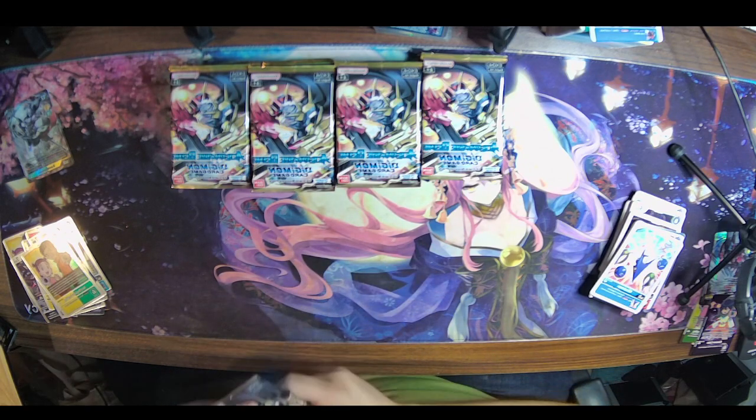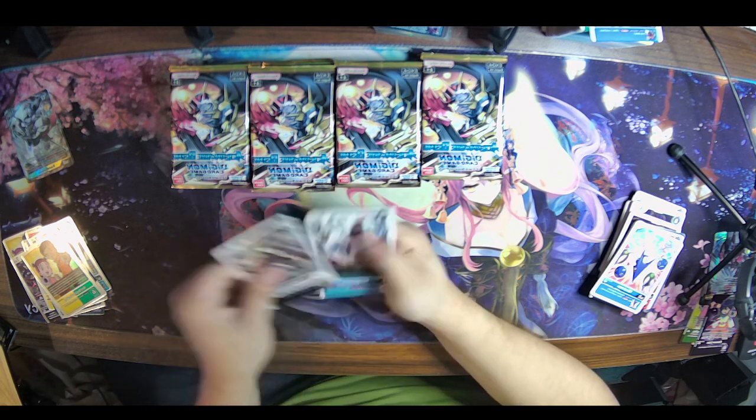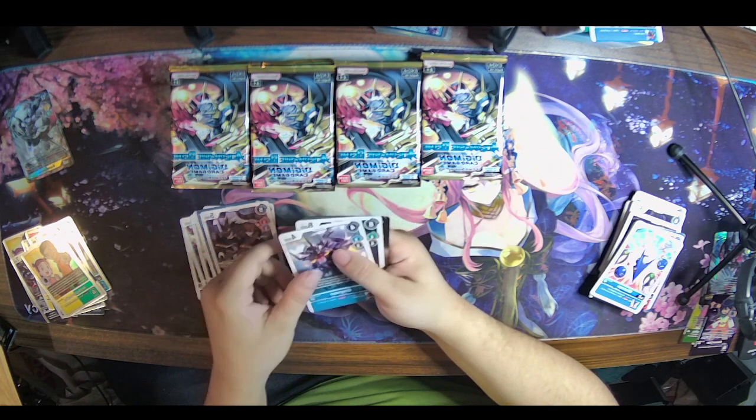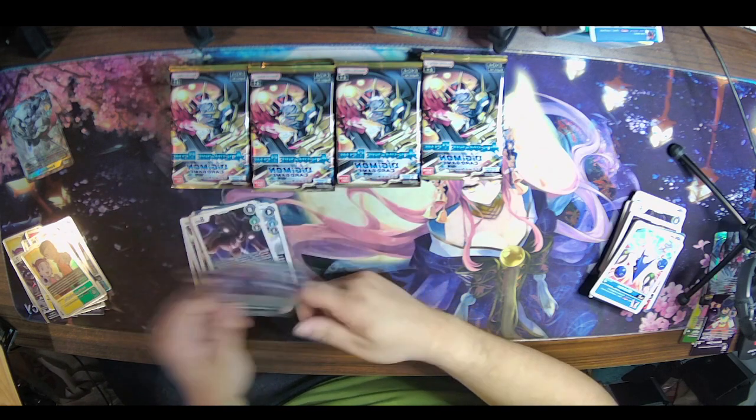The Kuzuhamon definitely makes this box worth it in my mind. Deadly Axmon, Gaogamon, Gabumon, Terriormon, Geo Greymon, Antylamon, Trident Gaia, Black Graumon, Greymon, Black Rapidmon, Metal Greymon — and then a Keenan. Still no signs of MegaGargomon.